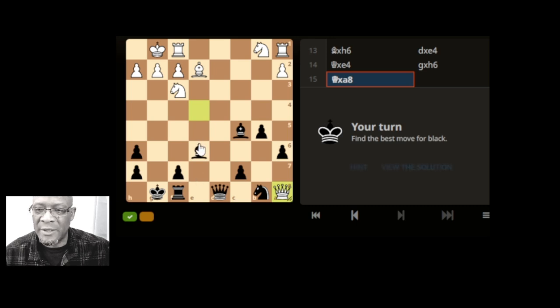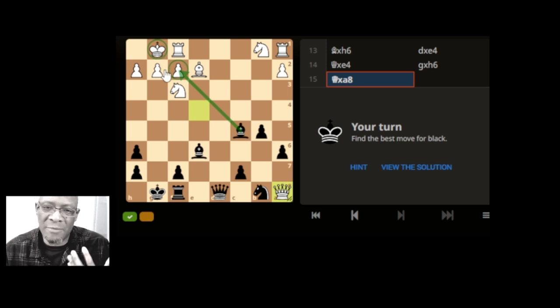We've got a puzzle here: find the best move for black. We're going to utilize the same approach as the last one - looking at the king first and seeing what can actually be attacked. The bishop can take this pawn here, and it might be obvious straight away. Some players may just go straight to it, but we're focusing on our strategy of looking at the king first.